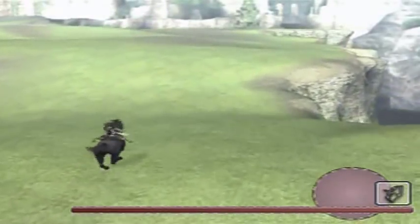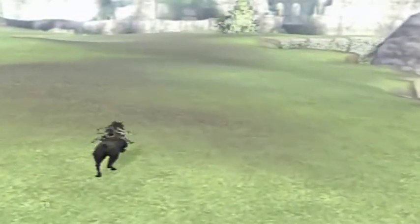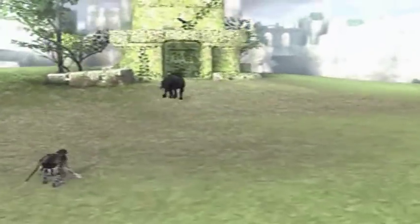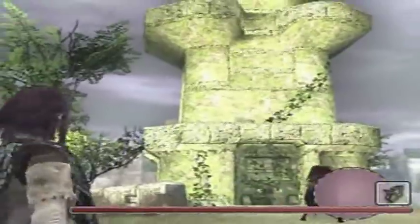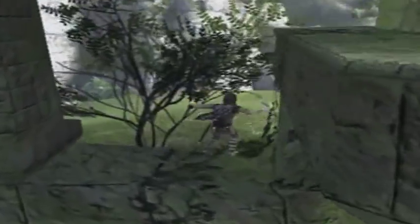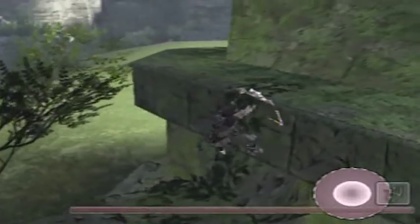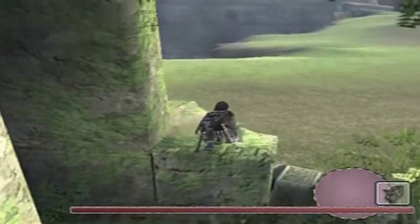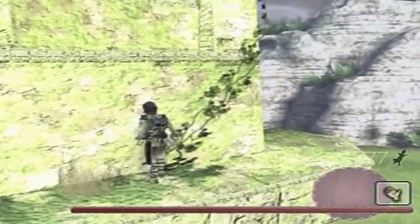The first save temple we're stopping at is right up ahead — you can see it from here. This is the one with three lizards, so I'll be doing the save-and-quit trick to get all three to respawn after I get each tail. Let's get lizard hunting! I see one right off the bat — I think I got it instantly. Yes, I did! There is the first lizard tail.